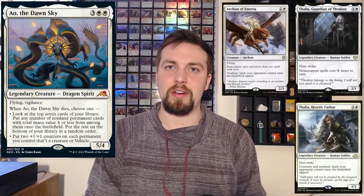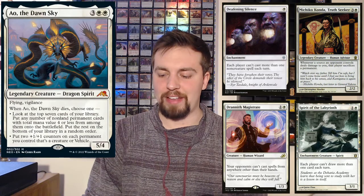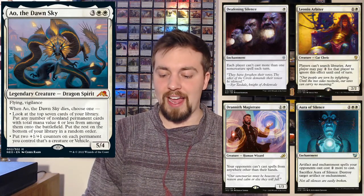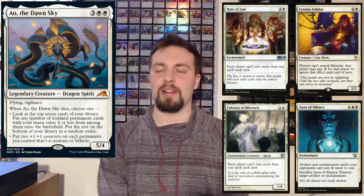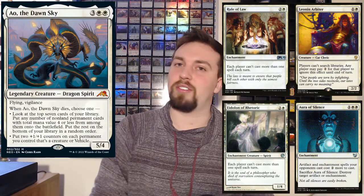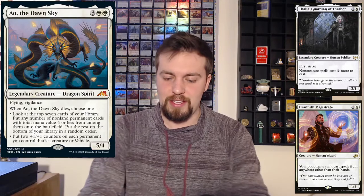Next up, we're going to talk about some Stacks cards, because I think Ayo could be a good Stacks commander — just sacking and reanimating, pulling Stacks pieces from your deck into play. Some of those cool Stacks-y cards could be both Athalias, Archon of Emeria, Hakori, Michiko, Spirit of the Labyrinth, Deafening Silence, Drannith Magistrate, Leonin Arbiter, Aura of Silence, Rule of Law, and Eidolon of Rhetoric. I love playing Stacks decks, and I think this could be a really cool commander for one — like, sack it, get a Thalia and a Drannith Magistrate into play off the top of your library. That seems really powerful.